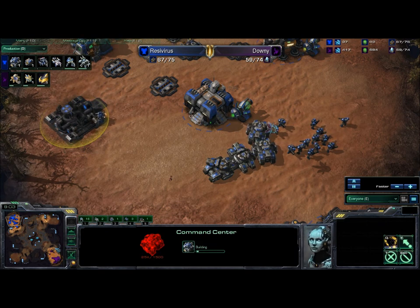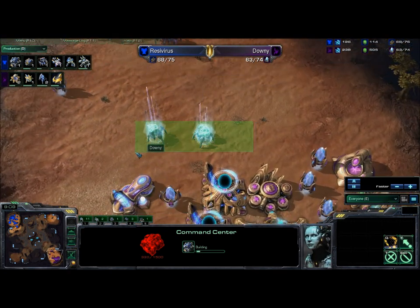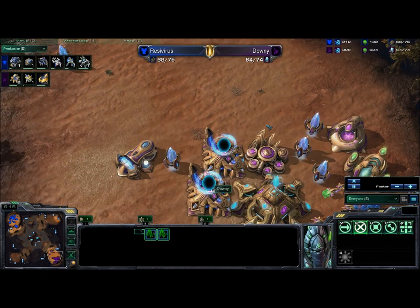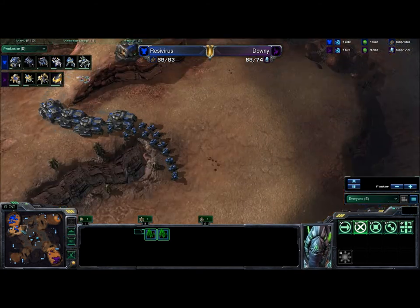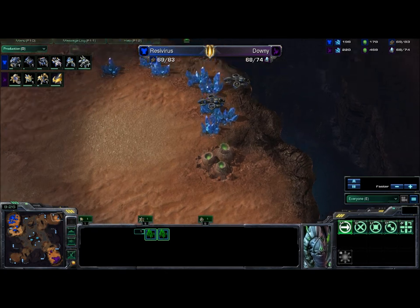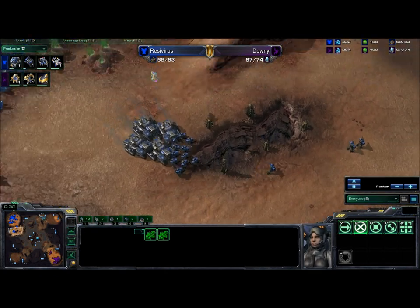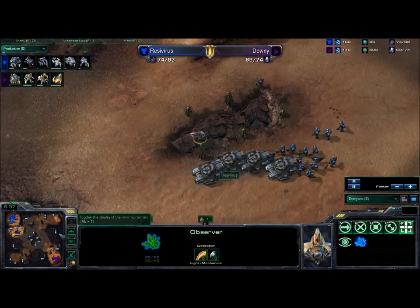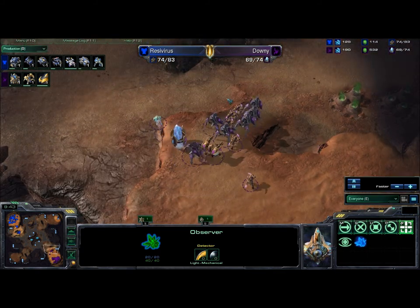Ideally in a perfect world, if you could think of these things as they're happening, dropping an expo or a third gateway might have been the better idea. We do see two Banshees sitting off in the corner and a little bit of a marine-tank composition. The Observer is fully aware of what's going on, and that Observer has actually paid for itself immensely, giving the Protoss great scouting information on what's to come.